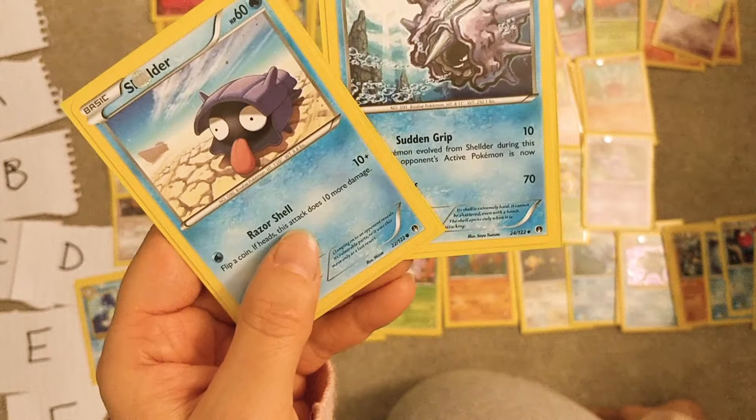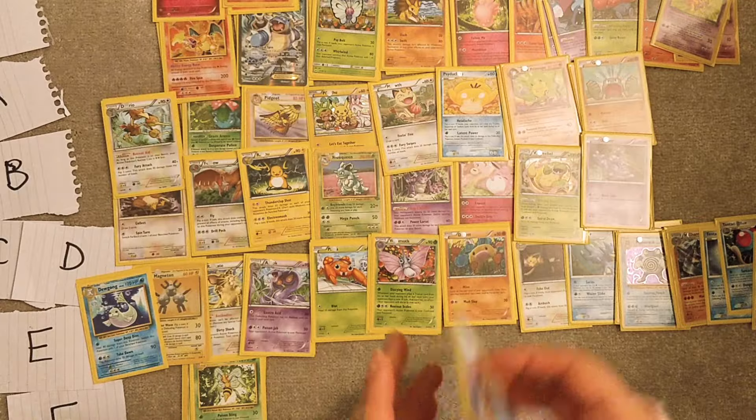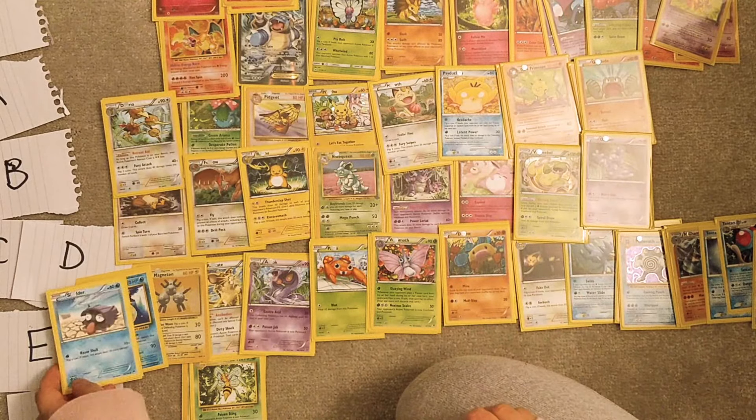Shellder and Cloyster — these are like whatever, never use these. Actually these are quite annoying because they use that attack that clamps you and then you can't do anything. These can go in E as well.